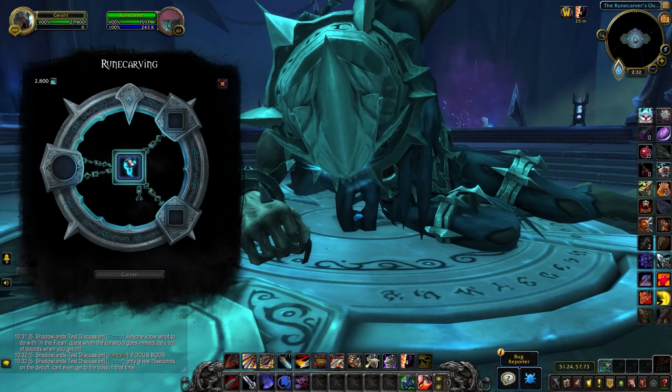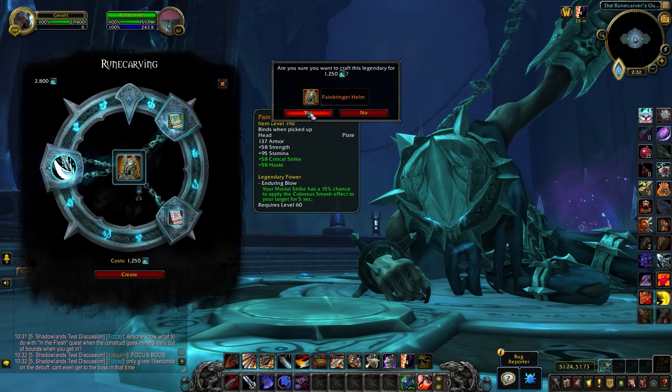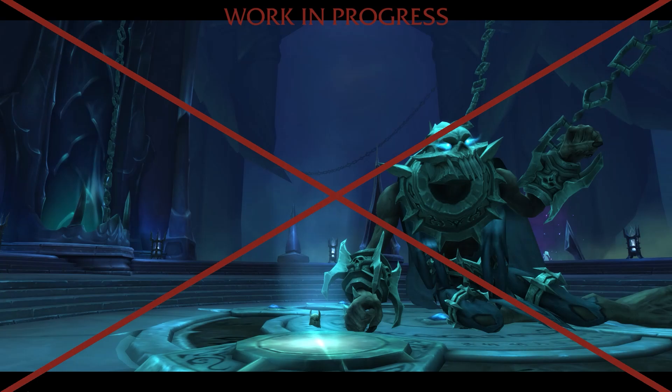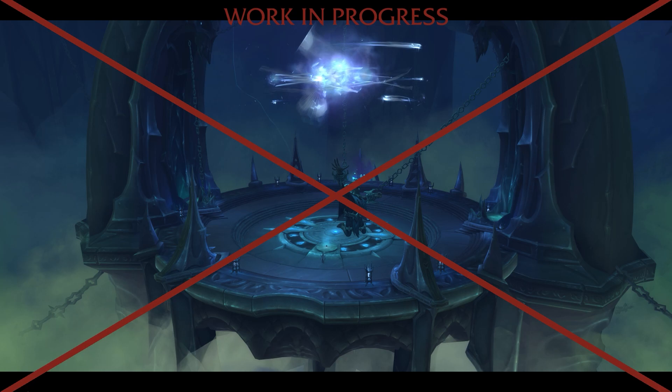That's pretty much it — that's how you make legendaries. I have some mixed feelings on the powers, but I think everything else is fine. I like that they're making professions relevant again, and I'm curious to see how much these will go for on the auction house, especially early in Shadowlands. It's going to be a massive arms race putting stuff on the auction house, but only time will tell — Shadowlands is launching real soon.